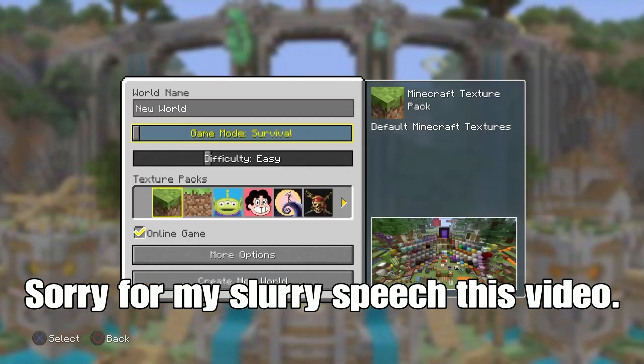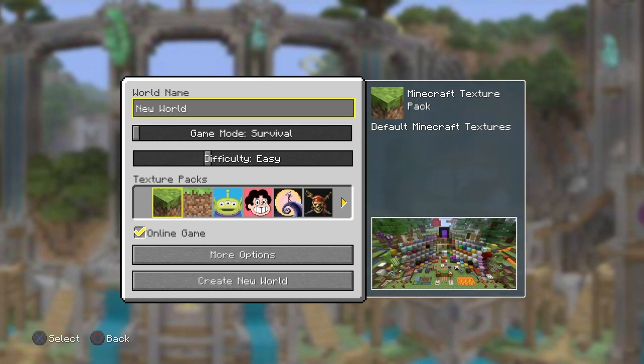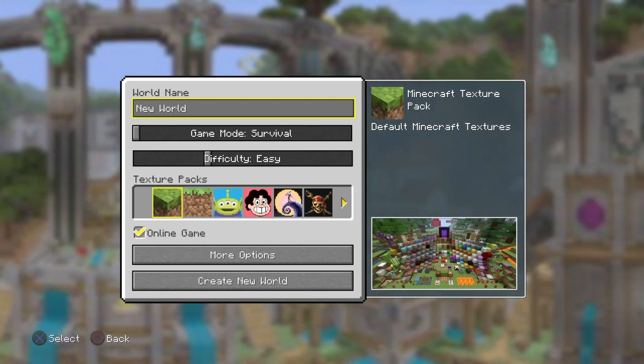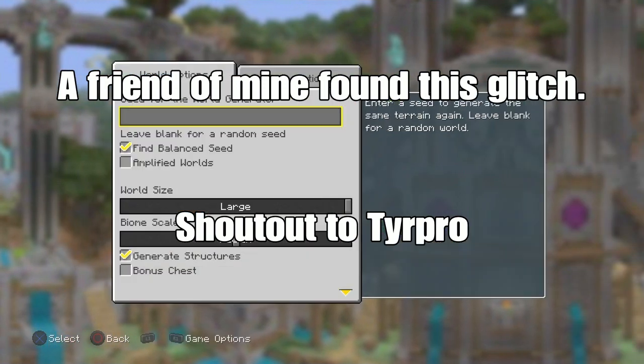What's up guys, my name is Angry945 and today I'm going to be showing you a glitch I found in Minecraft for the PlayStation 4. This is the duplication glitch. It gives you duplicate items, but only certain items.